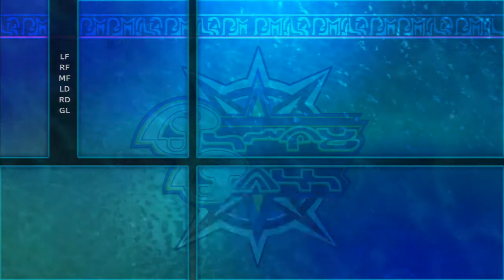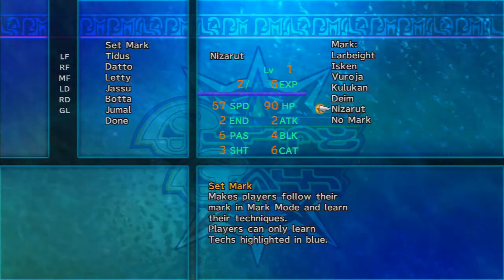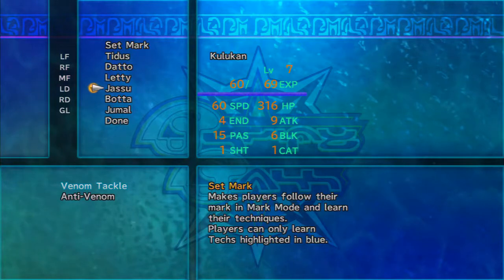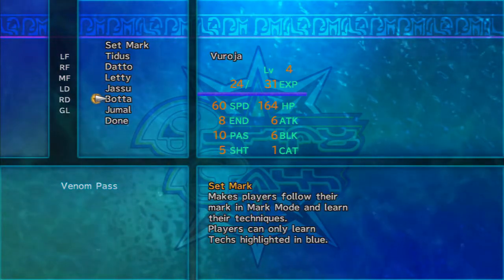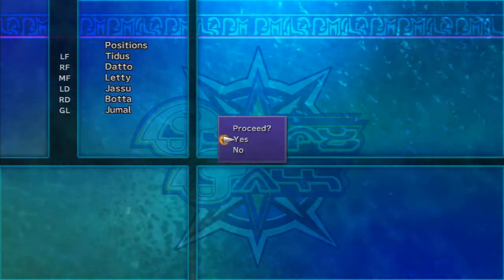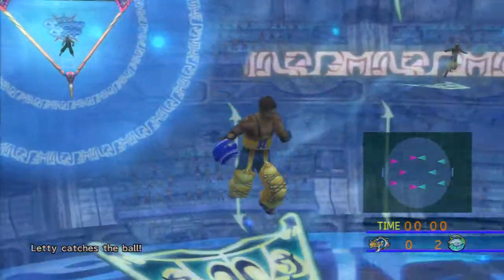Let's get the Jecht Shot on — oh yeah, Jamal doesn't have that yet. That's still for Tidus. Venom Pass for Dotto. Let's go to Larbite — send you to Ice Skin. Jasu — let's get a Venom Pass. Bada — probably keep him, he really doesn't have much use for the Venom Shot. I'm not editing out this intermission — I don't think I edited out the intermission last time either.